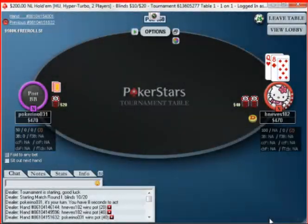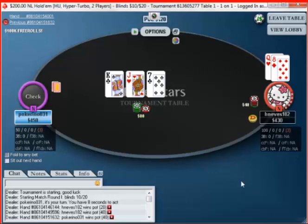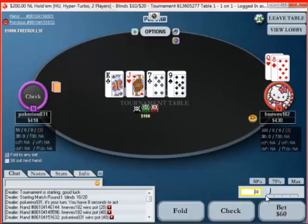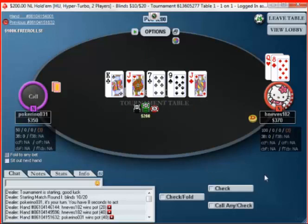This first game is a $200 hyperturbo, so I'm pretty standard raising c-bet there. I like a small bet on this turn here, and I make it 60 into a pot of 160.